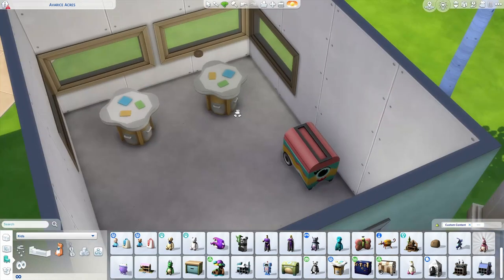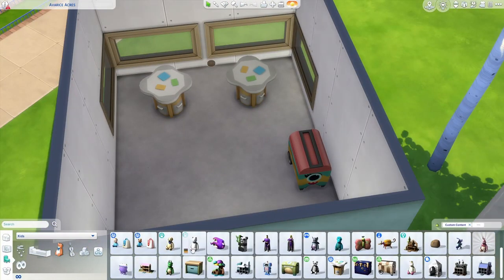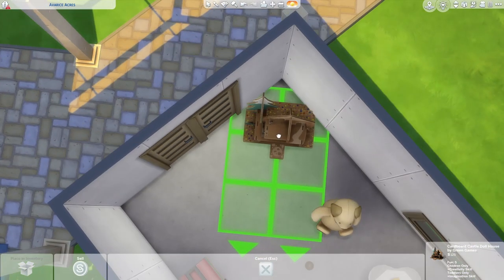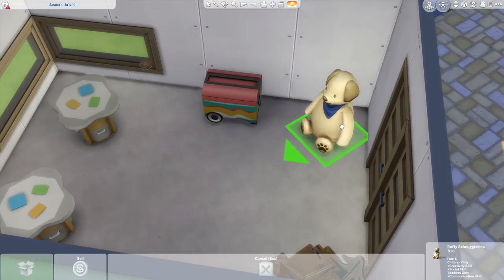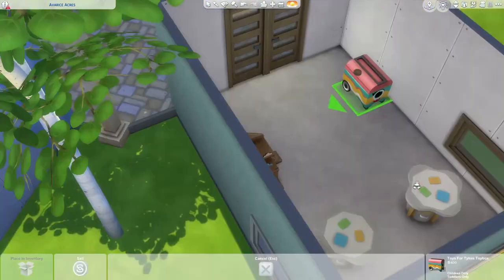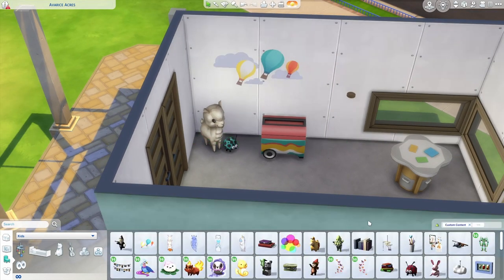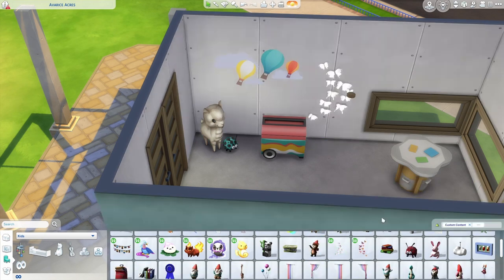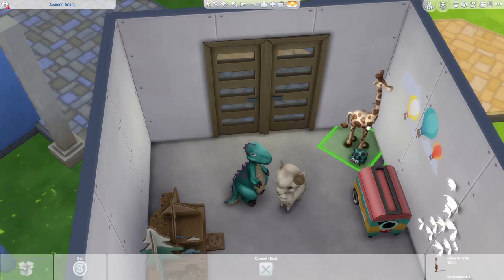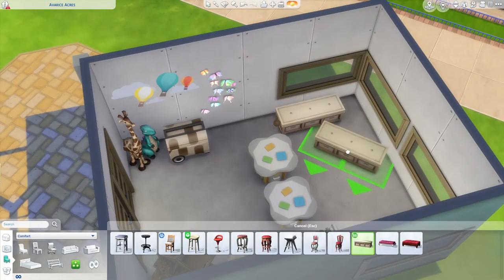The first playroom is for the toddler age group. This is also the first spot I unintentionally used something from a different pack — that dollhouse is from Eco Lifestyle. I was going for a sort of eco Montessori vibe for this daycare, so this upcycled dollhouse was so perfect that when I realized what I did after uploading to the gallery, I just decided to leave it. You could easily replace it with a different dollhouse if you don't have that pack. I also sized down the dollhouse one time — since Sims don't interact directly with it and just play in front of it, resizing doesn't mess up the functionality, which is a good trick when you want more realistic, reasonably sized versions.